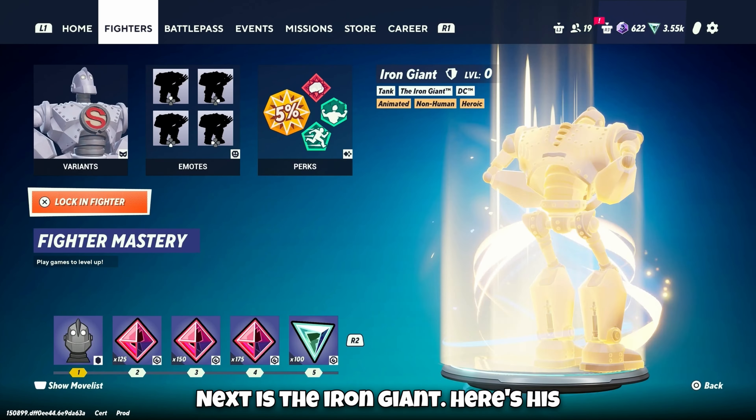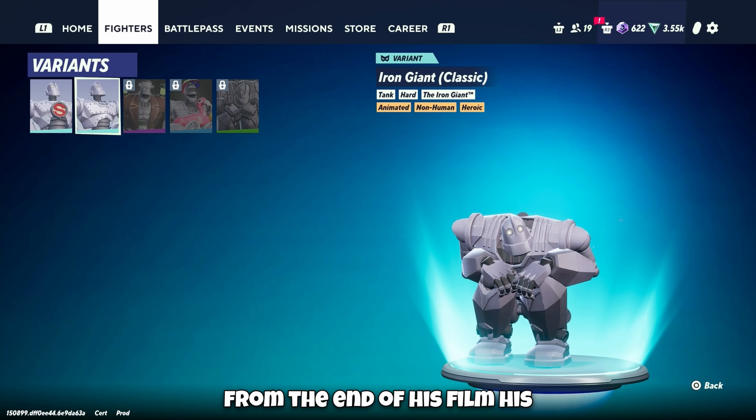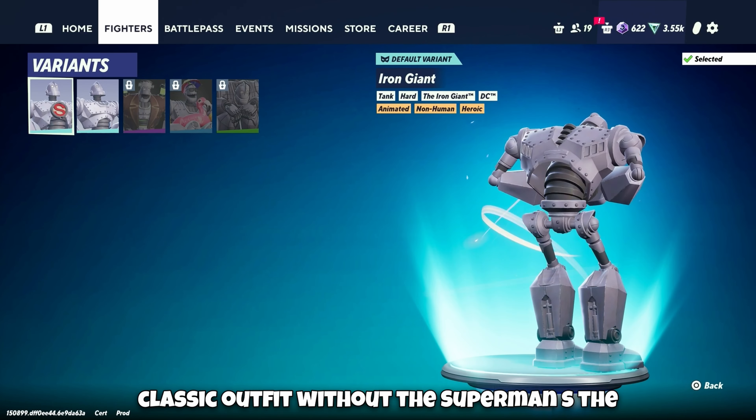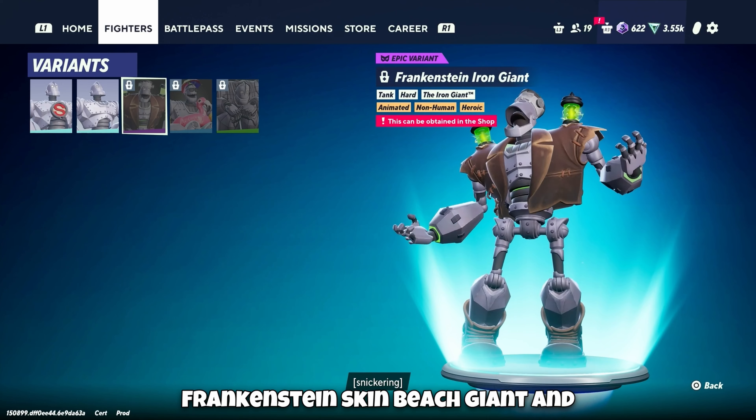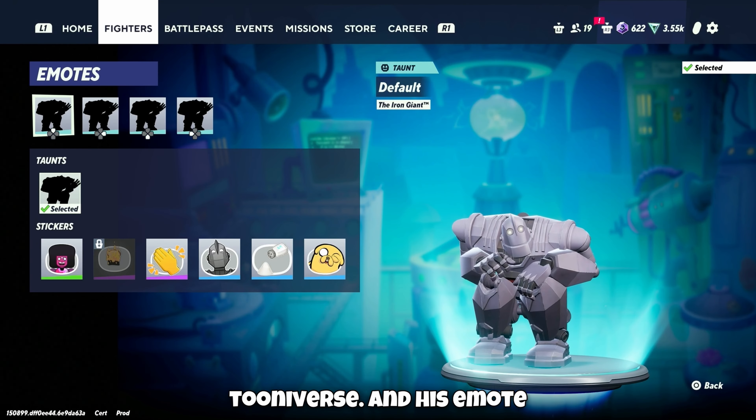Next is the Iron Giant. Here's his default outfit which is from the end of his film, his classic outfit without the Superman S, the Frankenstein skin, Beach Giant, and Tooniverse. And his emote.